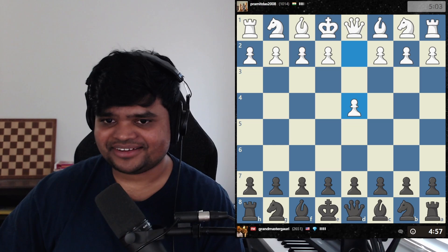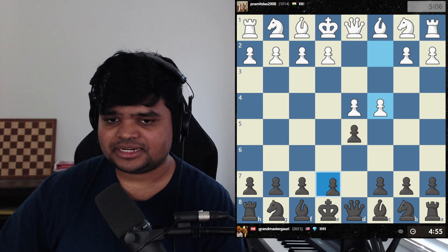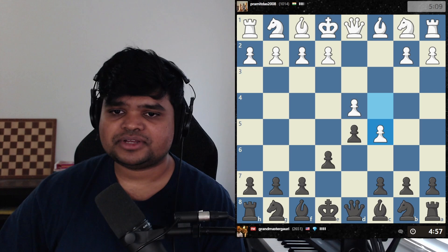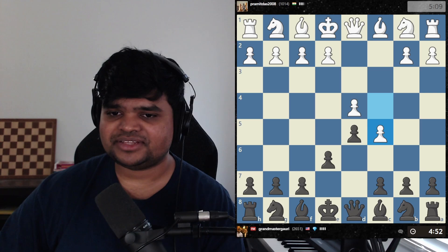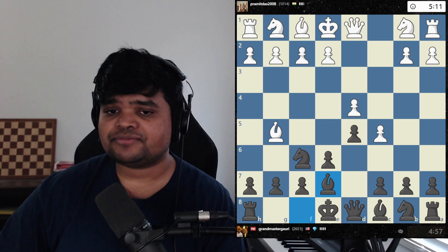We got another game — this is a 1000-rated player. d4 again, this time I'll play d5 and we're going to control the center squares. He's playing the Queen's Gambit. Since he wants to take my pawn, I will guard it with my pawn — you always want to have a pawn in the center. c5 is another pawn move — too many pawn moves. The benefits don't outweigh the cost of the move here. I'm just going to keep developing. At some point after I castle, I'm going to break the pin.